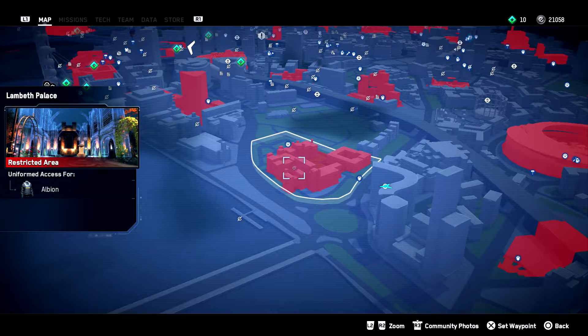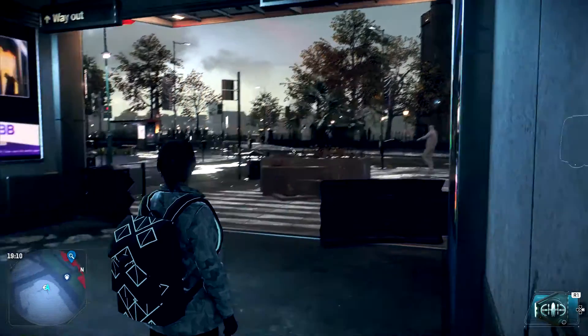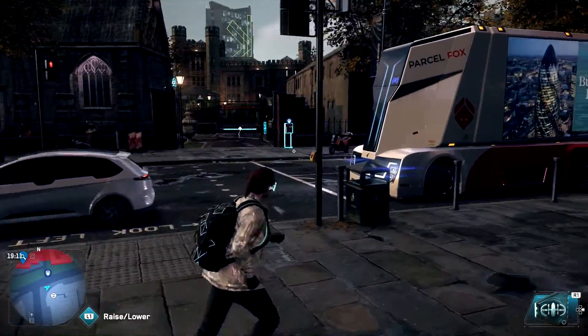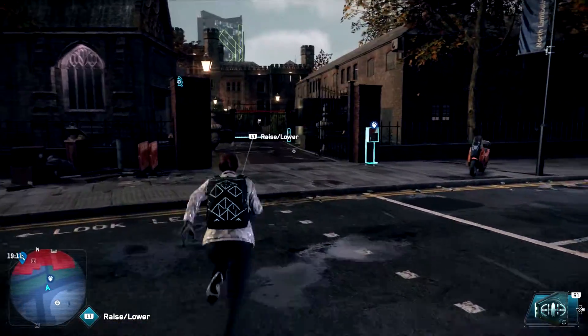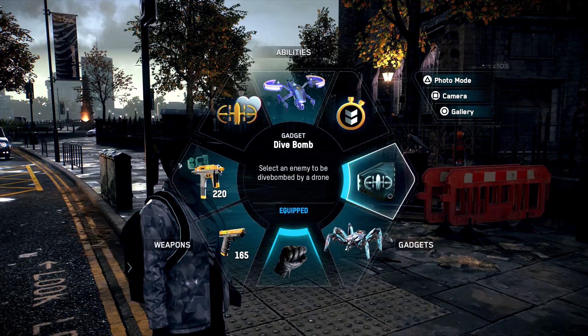You can tell the enemy type by the uniform required to infiltrate that specific area. In this case, we will visit Lambeth Palace, which as you can see can be accessed by operatives who wear Albion uniforms — meaning that Lambeth Palace is protected by Albion guards. You can pick other restricted areas as long as they have uniformed access for Albion. Make sure you change your playing character to a Drone Expert, as this operative has the Dive Bomb skill.